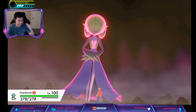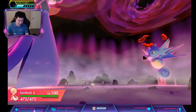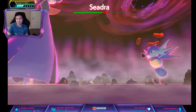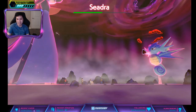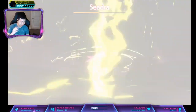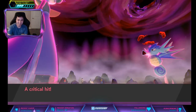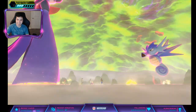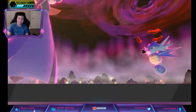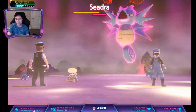I couldn't spawn a Kingdra, so instead I spawned a Seadra — it's pretty much the same thing. This is a three star so it'll be a lot easier. I think it won't even put up a shield — my god, why do you not activate shields for me? What an instant KO — I hit the shield threshold.